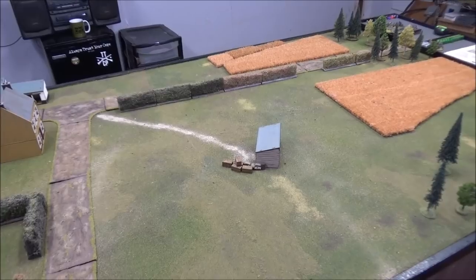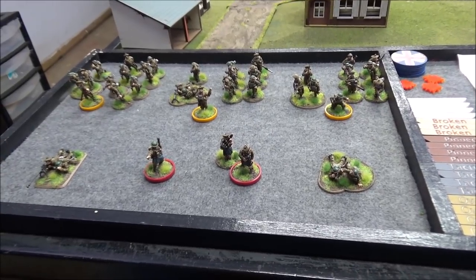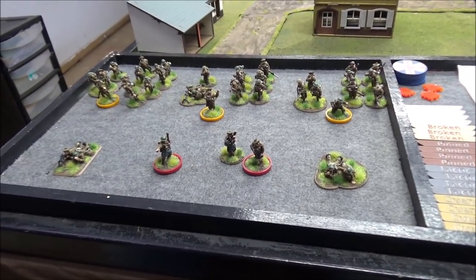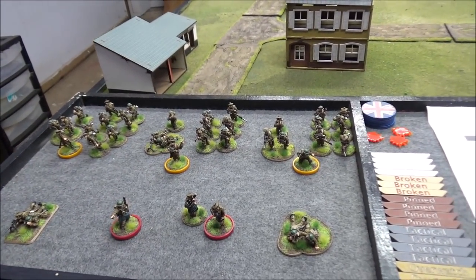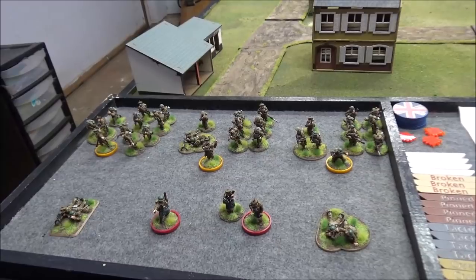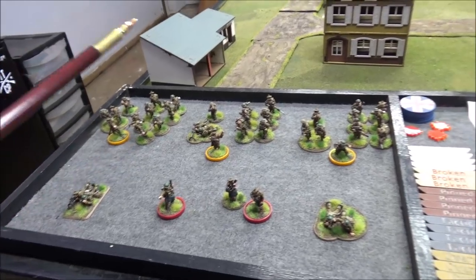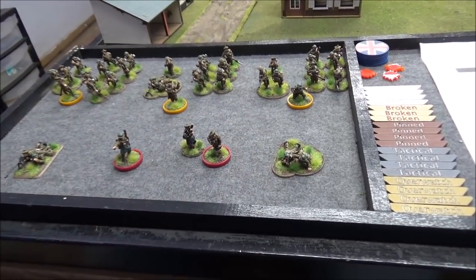Attacking tonight, we have a platoon from the 4th Camerons using the 1940 setup from the Blitzkrieg 1940 handbook. We have Lieutenant Phil McCracken and his piper, Platoon Sergeant Rob McDowell, and three sections of seven men each. Each section has a corporal with rifle, a seven-man rifle team, and a three-man Bren team. We also have the Boys AT rifle, with one man taken from two sections to crew it, and the two-inch mortar.